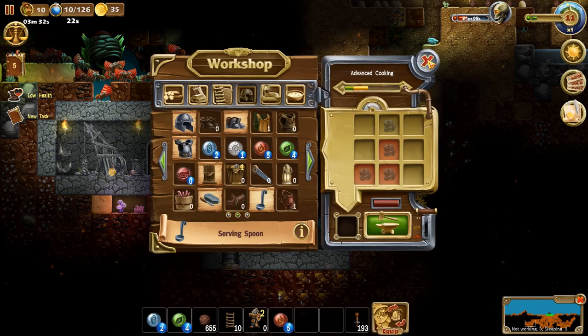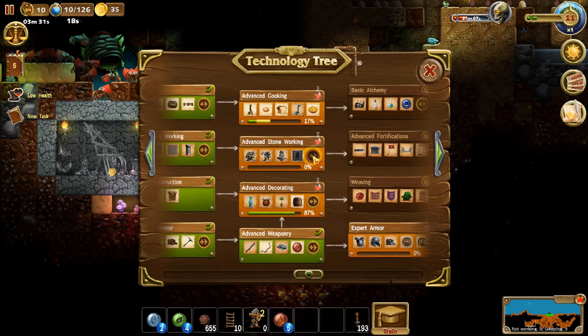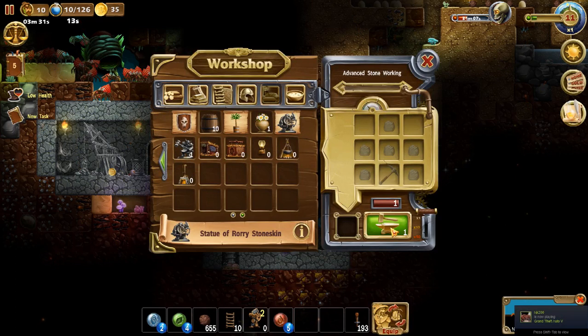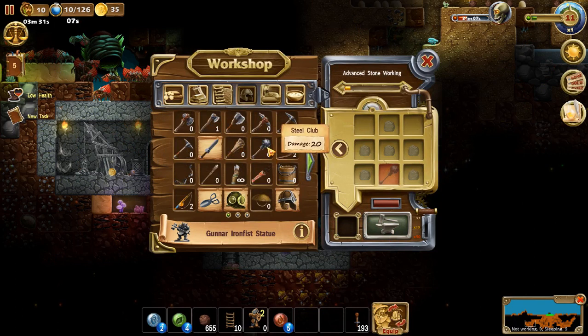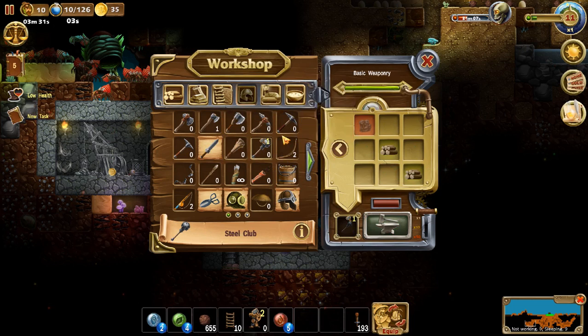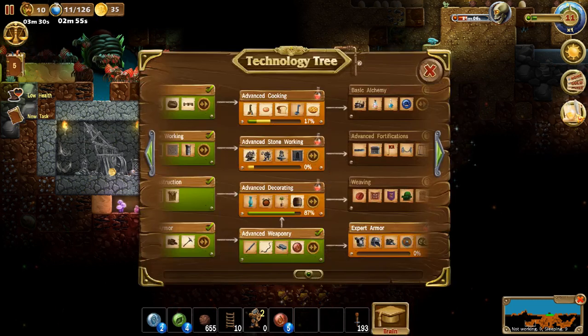I still need some iron. We're going to make one of them and get the Steel Club. I'm going to make that Steel Club — I'll craft that one item to help increase their strength in fighting.